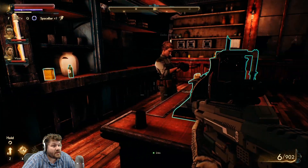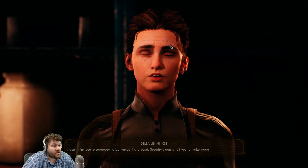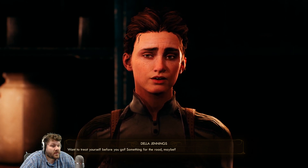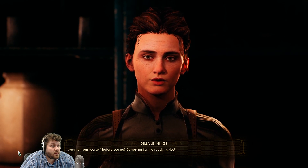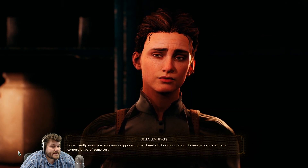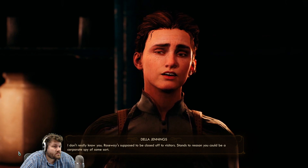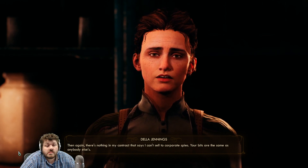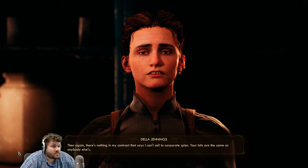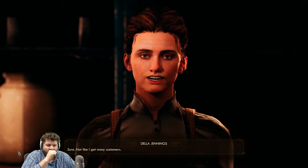Very dingy - accurate description. Do you not have a back room? Fine, I won't steal your stuff then. I don't think you're supposed to be wandering around - security is going to tell you to make tracks. That's fine, they're allowed to sell. Before you go, something for the road maybe? Let me see what you're selling. You seem eager to get rid of me. Roseway is supposed to be closed off to visitors - you could be a corporate spy. Then again, there's nothing in my contract that says I can't sell to corporate spies - your bits are the same as anybody else's. We've got time for some questions.